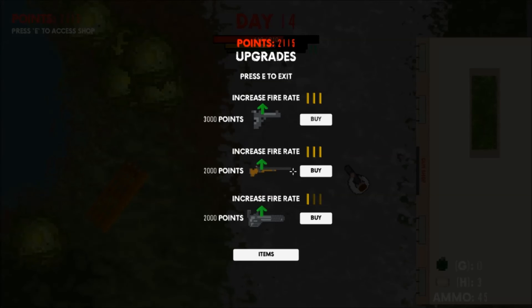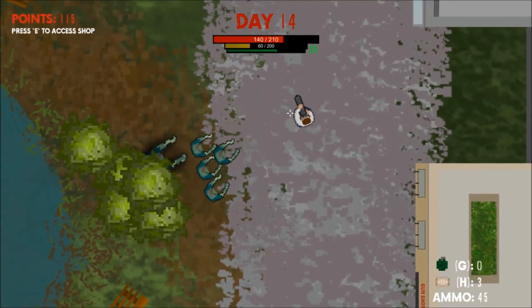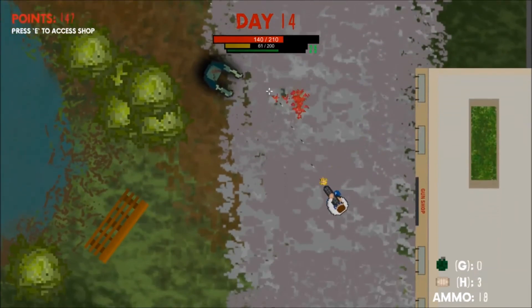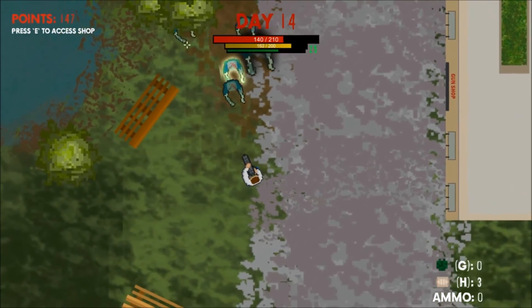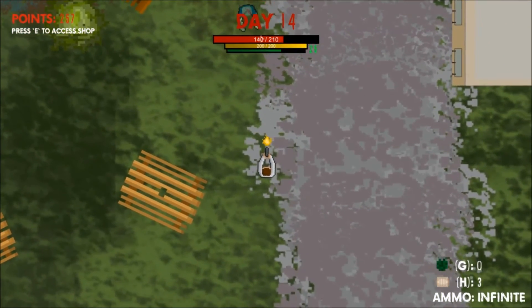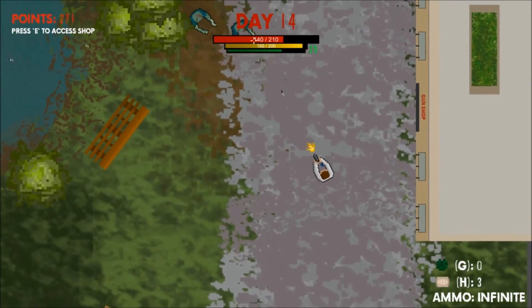Also from the shop menu you can access the weapon upgrades. There is currently only one weapon upgrade for each type of weapon, which simply increases its rate of fire, helping you keep up with the growing number of zombies that are spawning. Each upgrade can be leveled three times, increasing each of the weapon's rate of fire significantly.